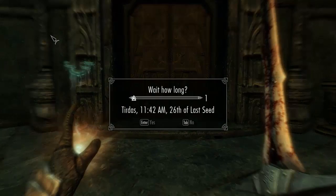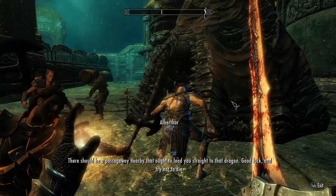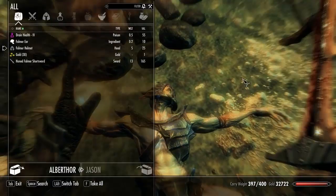Dragonborn, I must take my leave of you here - I fear this is the bounds of my mind control spell. There should be a passageway nearby that ought to lead you straight to that dragon. Good luck and try not to die. So we're almost at the dragon's lair, and apparently he's abandoned this guy's body - so you know what we have to do, we have to rob him and then teabag.